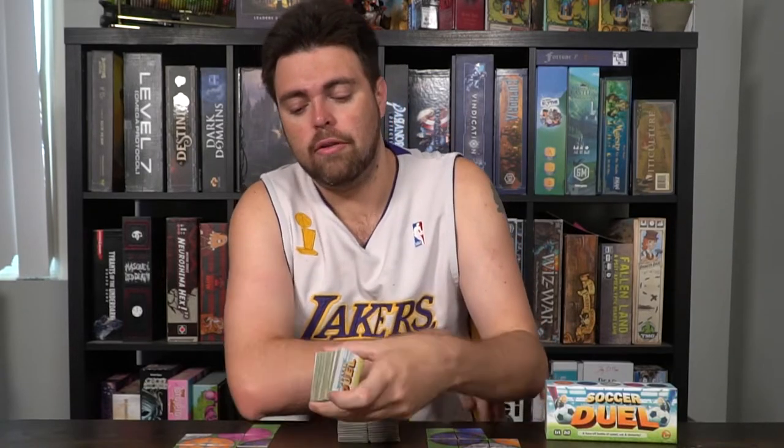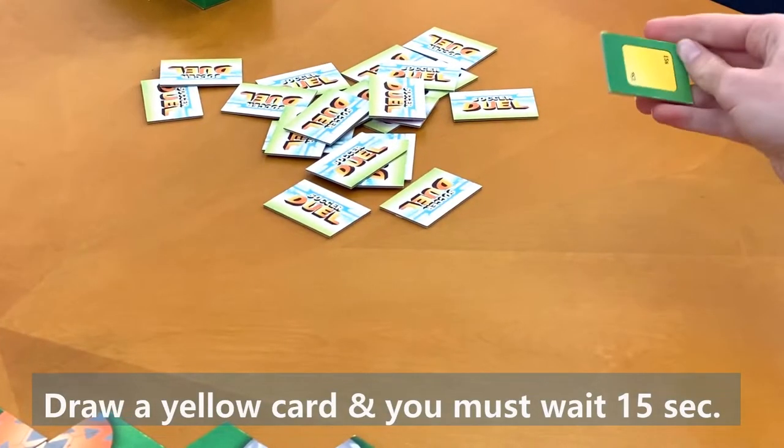Soccer Duel is the same concept except instead of turn-based play, you're playing tiles as quickly as humanly possible, discarding, drawing new ones, and creating the best layout to score the most goals before overtime. Once overtime hits, you can be more selective and careful with placement — it becomes more of a strategy game. There's a lot of tension and suspense. A nice addition: some tiles have a red or yellow card. Draw a red card and you sit out for 30 seconds; draw a yellow card and you sit out for 15 seconds — penalties, just like real soccer.